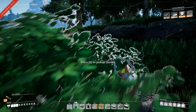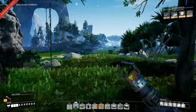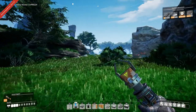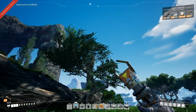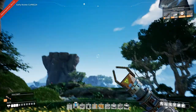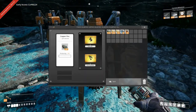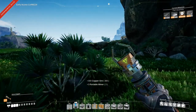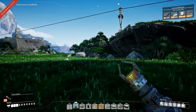I found a bit of a quicker way to get back to the old base than running all the way around - we can just go through here. It's quite fast. We'll just pick up the miners because we have automated production now of copper.